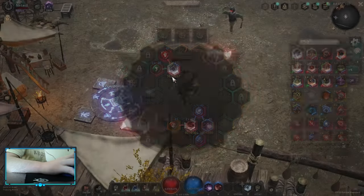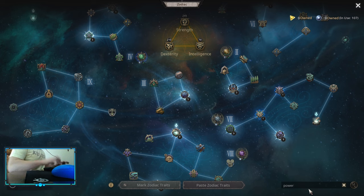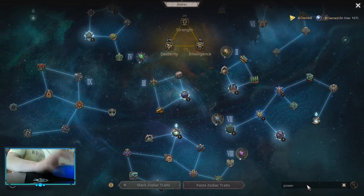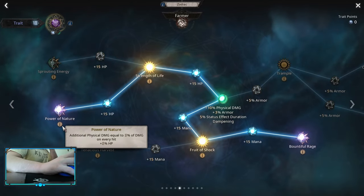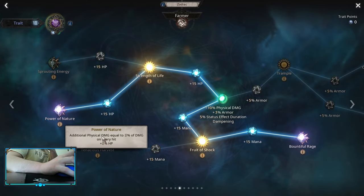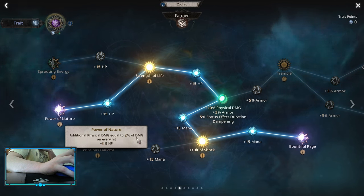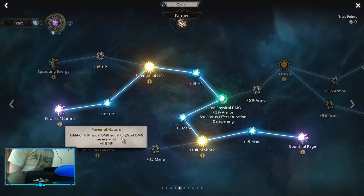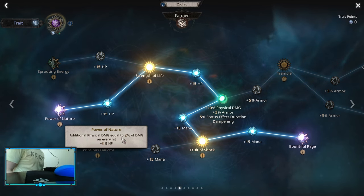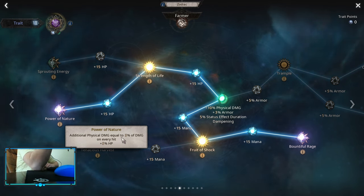The main idea is this: my main skill is cold damage, but I have a node called Power of Nature that deals additional physical damage — five percent of damage on every hit. With this, I basically solve my physical damage problem on a cold elemental build.